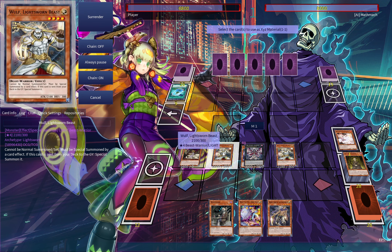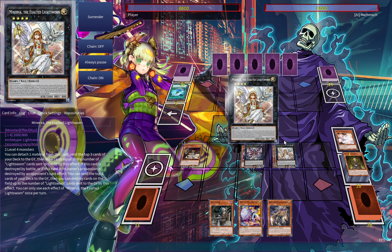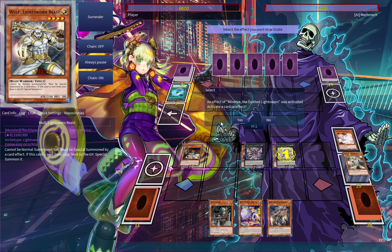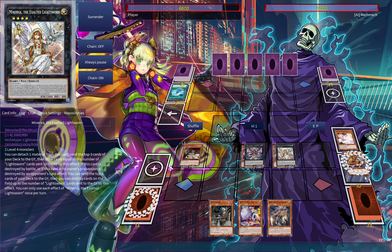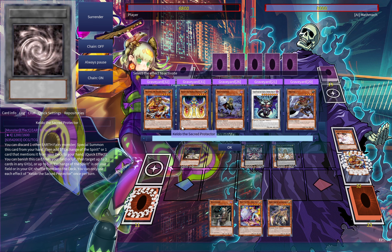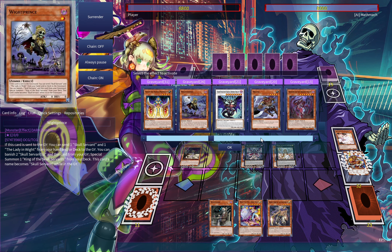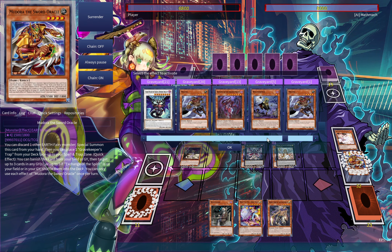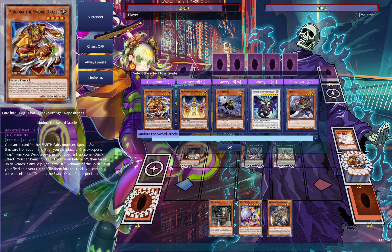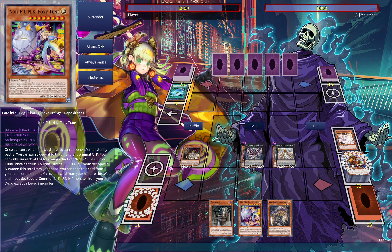We're not done milling yet - let's go into a Minerva. Having that other Lady on board at this point would have actually been good because I could have gone into a Dante as well. It's absolutely - look at all these options! This is all my graveyard activations, there's seven or eight of them. Unreal, absolutely absurd.